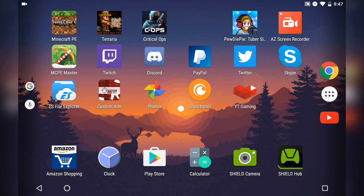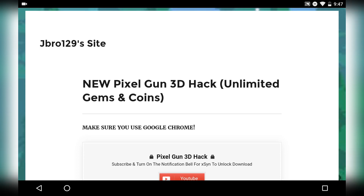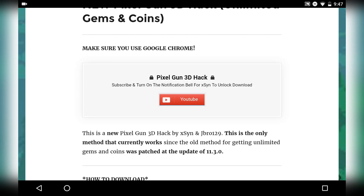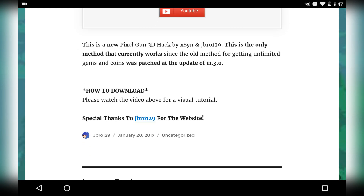Now tap on the link in the description that says 'download' — it should bring you to a Google website hosted by J Bro, who is hosting it for me since my own website didn't work. Once you tap the link it should say 'New Pixel Gun 3D Hack Unlimited Gems and Coins.' Make sure you use Google Chrome. You'll see where it says 'Pixel Gun 3D Hack — subscribe and turn on notifications for XSin to unlock the download.'